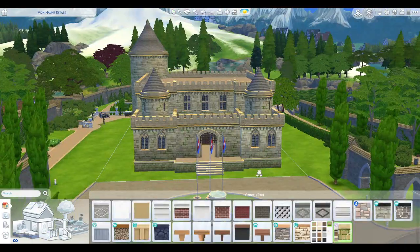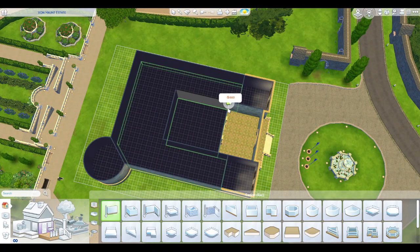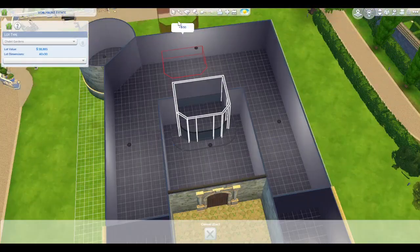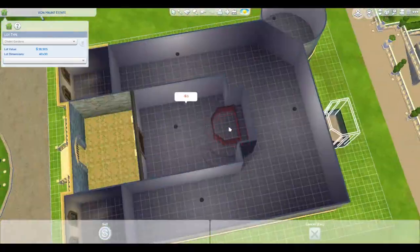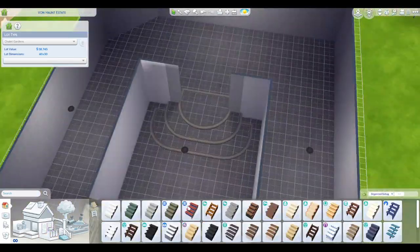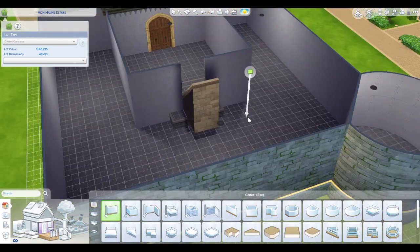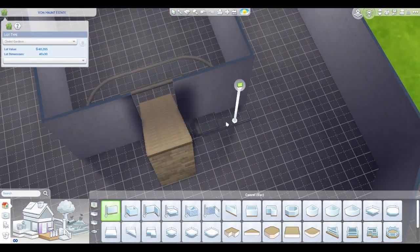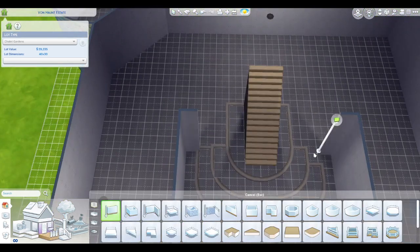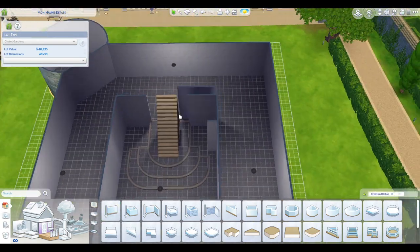I did not put any type of dungeon in this either. Really in my mind for this one, it's a small, maybe country estate type feel for some noble. It's also been updated, and this isn't a castle I designed for anyone to live in — because I believe for this lot you can't do that anyway. But I did design it to work with Get Together and made it a multi-purpose lot. You can have different types of gatherings here. I did create a wedding chapel area, so I set it up with a focus on being able to have a wedding here.